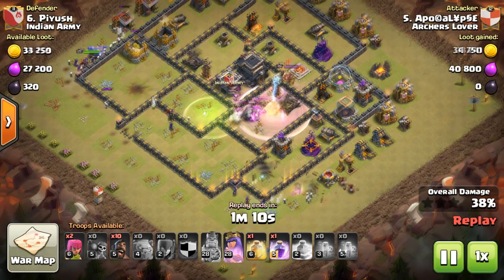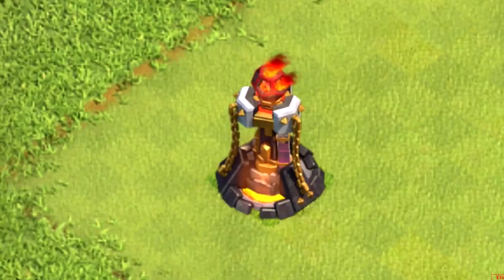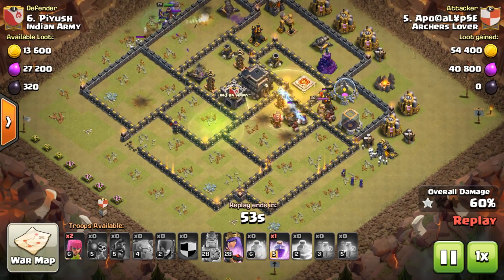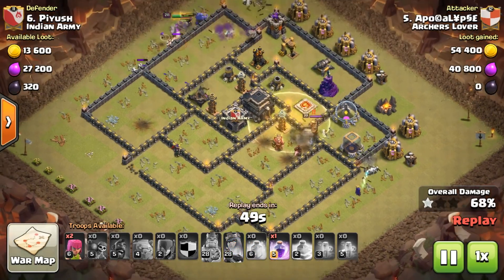Level 15 Archer Tower is going to be introduced, and here is the image of the level 15 Archer Tower looking fantastic in a bit of a square design. Inferno Tower level 5 is also coming in the new update — troops are going to get roasted very hard now. This is about the defensive buildings, but we have lots more coming in this update.